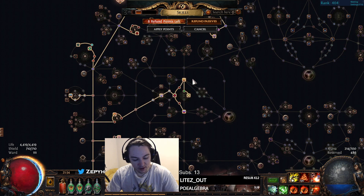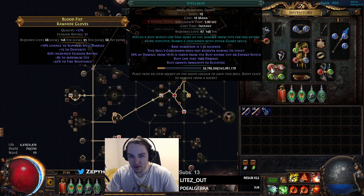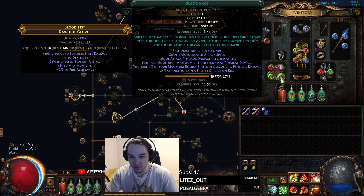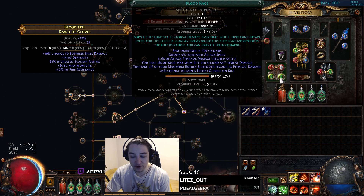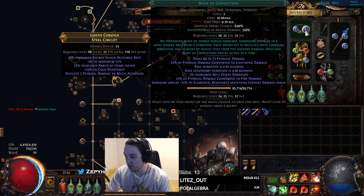Right now my links are Inferno Cry, Steel Skin on left click, Quick Step, Cremation, Blood Rage. I'm leveling this to 20 just so I don't have to struggle if I die. Blood Rage is so I can proc Frenzy Charges, and I have good Regen so it's really nice. Press T and then boom, just do mapping — get 12% more Cast Speed and damage.